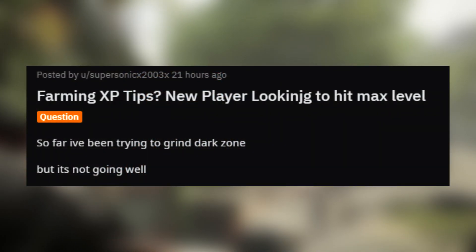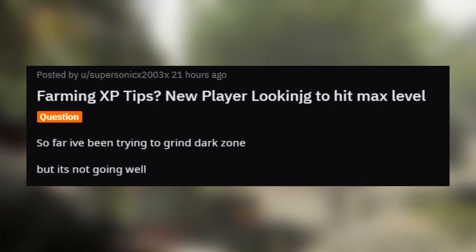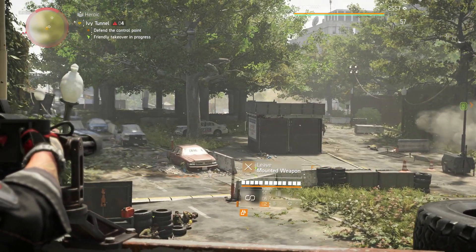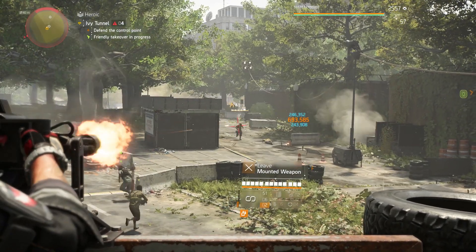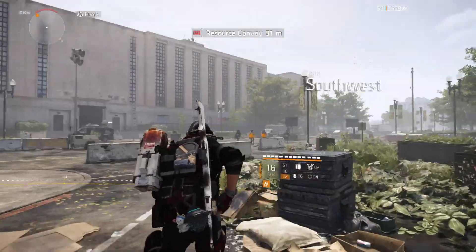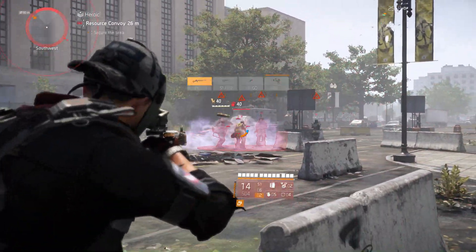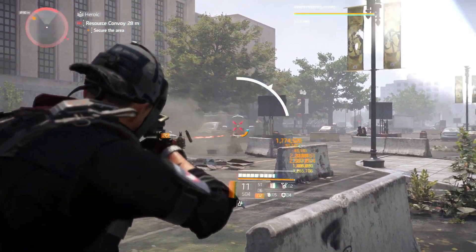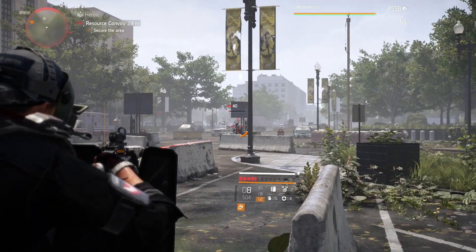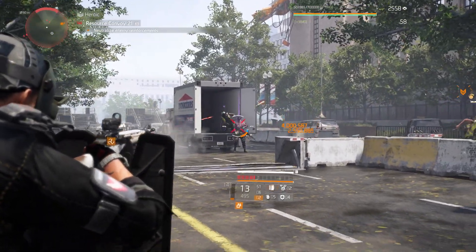The user SupersonicX2003X asked for any XP farming tips as a new player looking to hit max level. One of the fastest ways to farm experience currently in-game is to head out into the open world of the Light Zone and chase down the roaming resource convoys, ideally on challenging or heroic with a few directives active. If you'd like a few more ways to farm XP, check out my quick video going over a few of the fastest ways to farm experience in Tom Clancy's The Division 2 — I'll link that in the description and in the top right here.